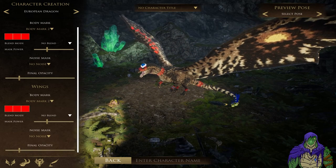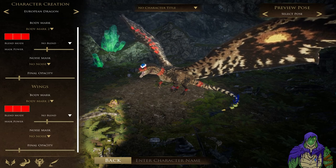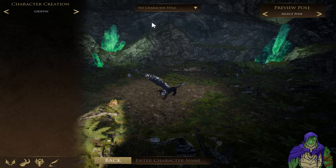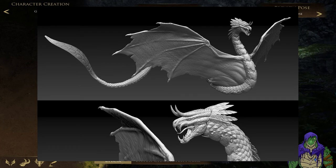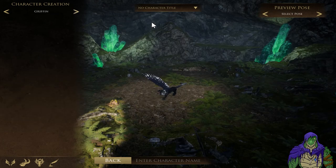And that covers all the character creation options. Right now there are only these four species - the European Dragon, the Lindworm, the Golem, and the Gryphon - but they have shown four more species they're working on: the Eastern Dragon, the Wyvern, the Quetzalcoatl, and the Behemoth. They've been updating the game at a pretty rapid pace, so probably won't be too long before more of these start popping into the game.